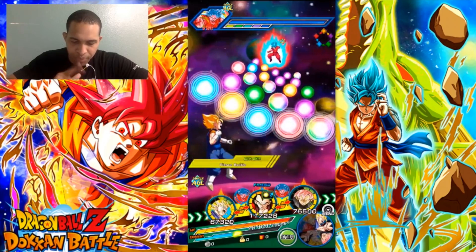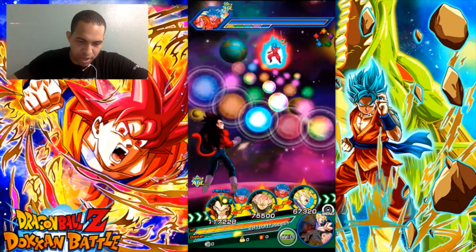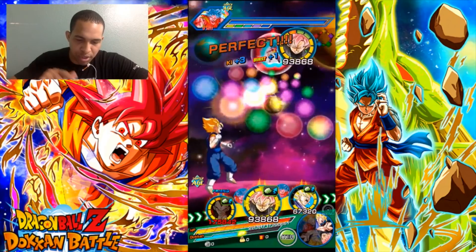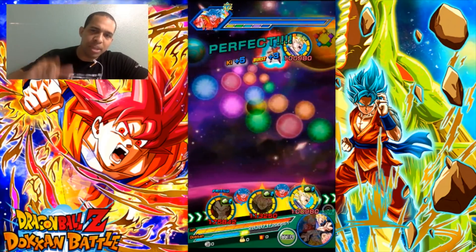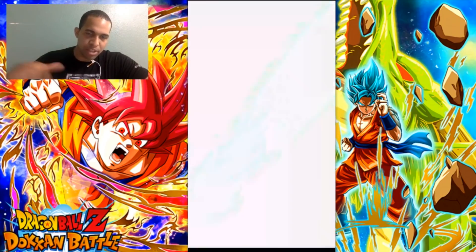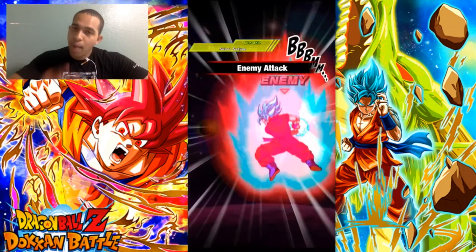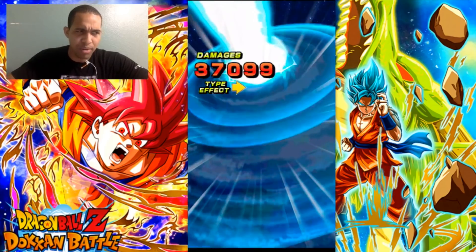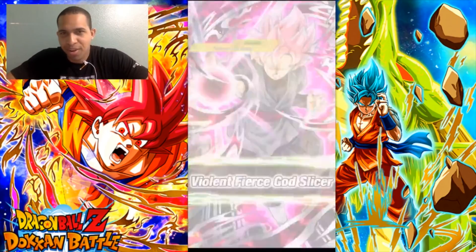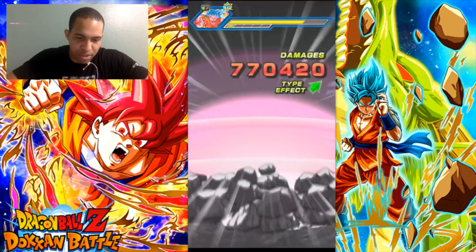Vegito is interesting - I want to get Vegito actually paired with Vegeta because I want to activate Vegito's leader skill, which I think provides a 25-30% buff when he super attacks and the other units in the second and third slot get a 30% buff. I'm gonna try to activate that as well as having Gohan in rotation. That's gonna be quite a big buff. Not bad, not bad. I wish this would go a bit faster honestly.